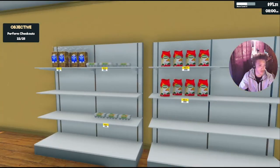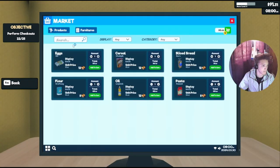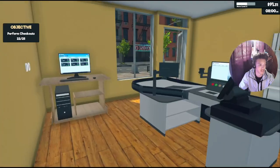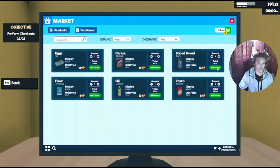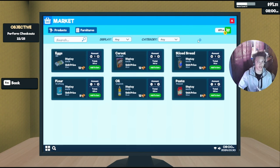Let's check all the stuff we have — we need more bread, eggs, pasta, and other stuff. Right now I have $91, which isn't great. I'm gonna get eggs, maybe bread. Let me see how much everything's gonna cost — eggs, bread, oil, flour, or cereal. Total is $83.16. If I get a lot of stuff, people are gonna buy it and I'll make more profit.